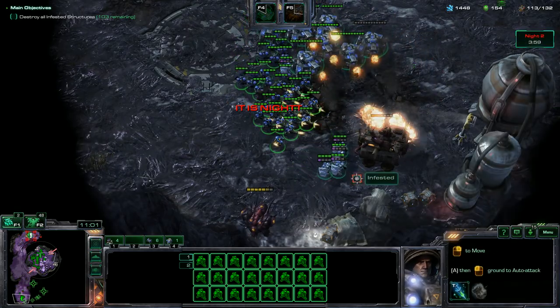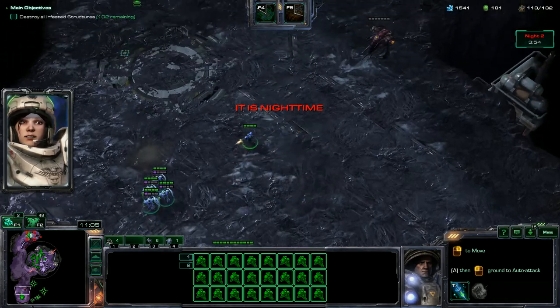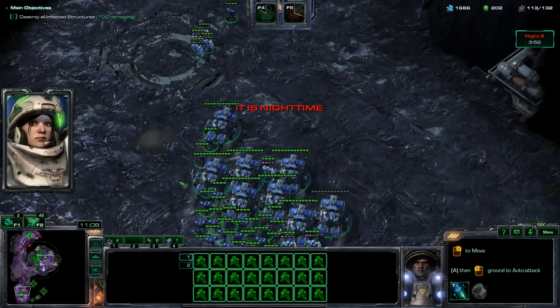I should probably get an engineering bay down — or two. I'll throw one right there, and another engineering bay right here. This is going to help us out a lot because of how much stuff we've cleared out. Okay, it's time for us to move now — we've got to go home.